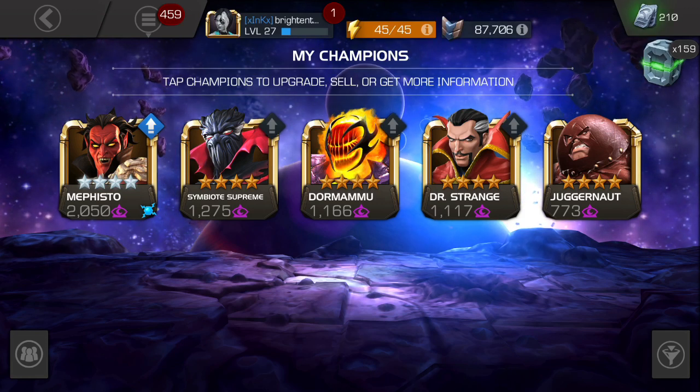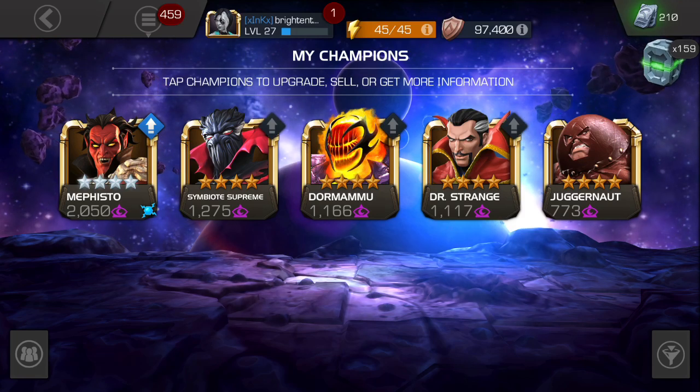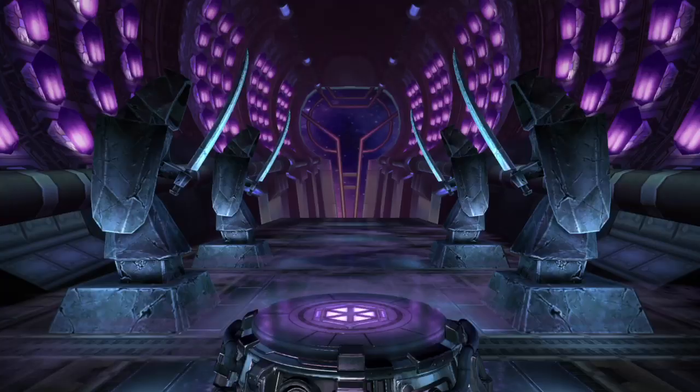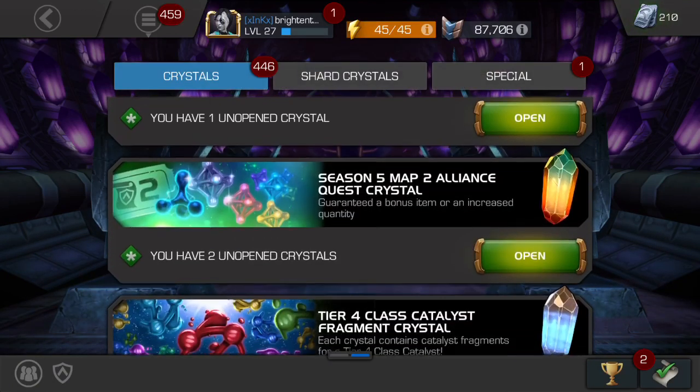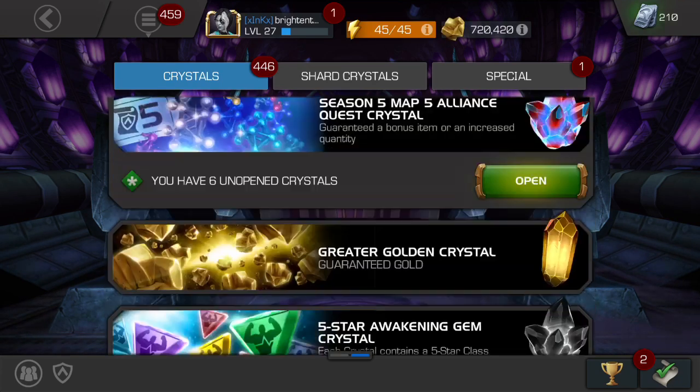With Symbiote Supreme, he gets power faster. And with Dormammu, whenever they lose a buff, they degen. Which would you do? Let me know in the comments below. I'm gonna wait on those comments before I actually decide to use that Mystic gem.